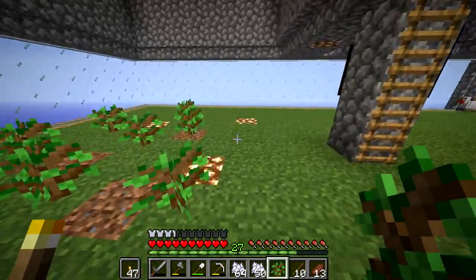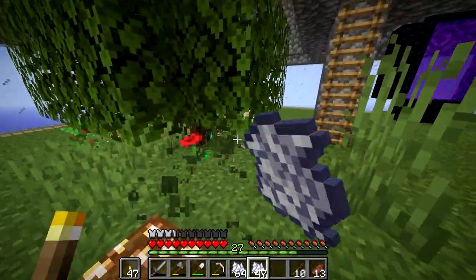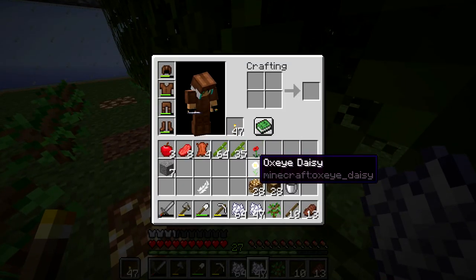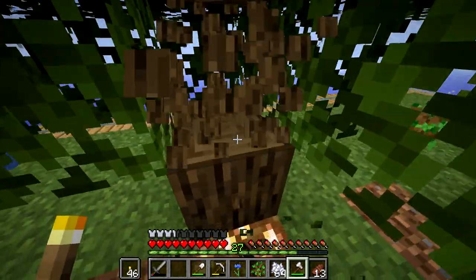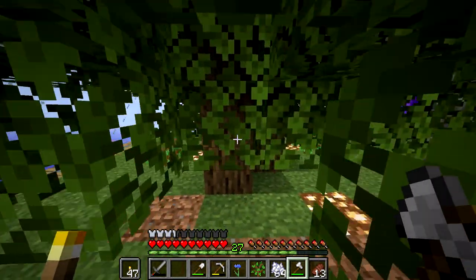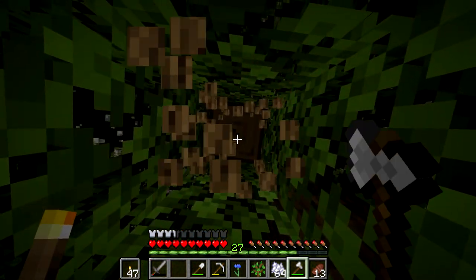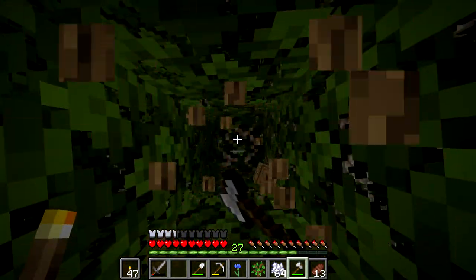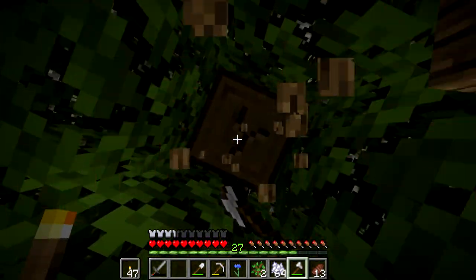Our saplings are definitely multiplying — we've got a good bit more now. We got a good bit of bamboo. Some of you in the comments were yelling at me: 'Why are you using a stone axe?' I decided to make an iron axe because I was tired of farming at stone age speed — I really had to speed things up literally and make an iron axe. That's the last piece of wood — we should be good.